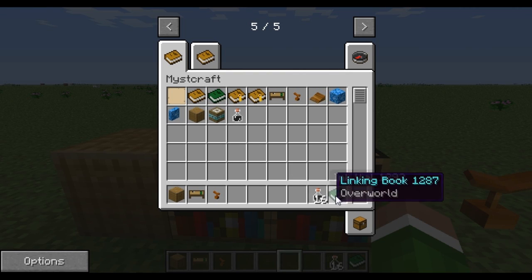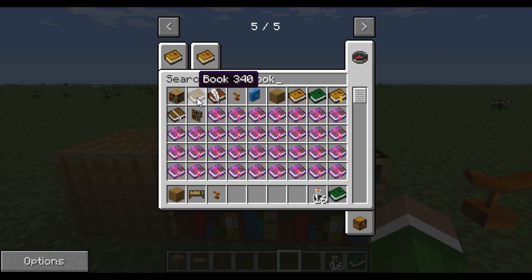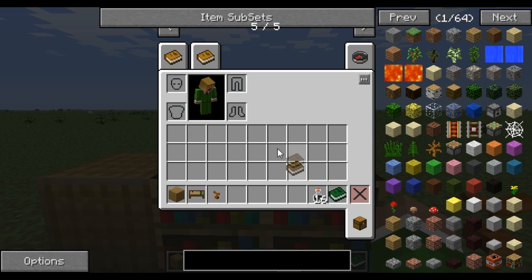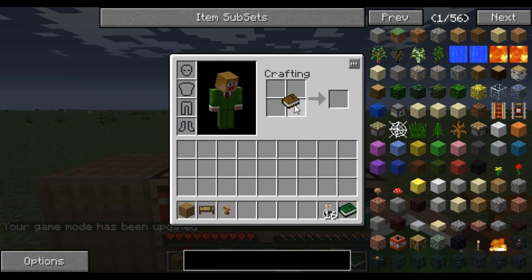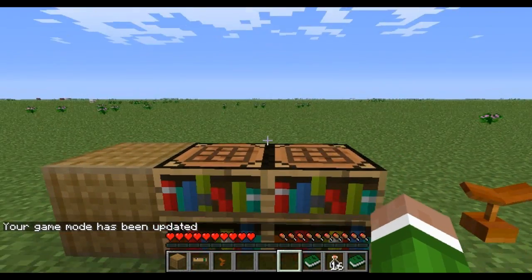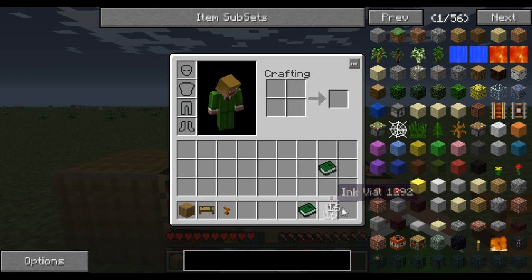I'll get into that in a little bit, but to get a linking book, you're going to need a regular book. To make a linking book, it's really simple. All you have to do is go into your crafting menu — first, you have to go into survival mode. So you have to be in survival to do this, go to game mode one, drag your book into there, and you get your linking book. Whatever direction you're facing and where you're standing, that is where your linking book is going to bring you back to. So that's very important for using these.